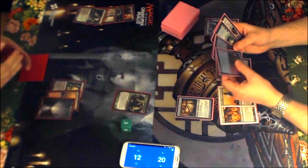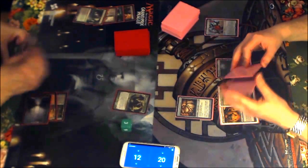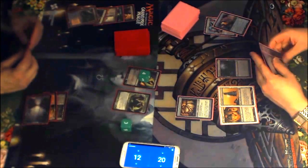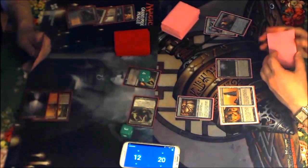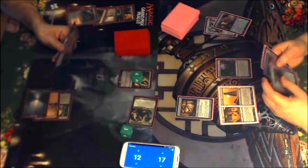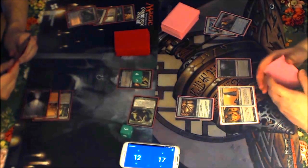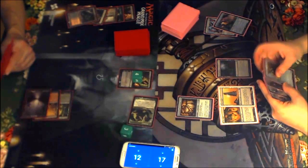Liliana at 3 loyalty is really damn annoying. As long as I get to draw and cast Karn I can get rid of her, but then he gets rid of Karn with the Goyf. Awkward hands — not drawing the lands in time. Ballista on one just doesn't do a whole lot, but actually it kills Tarmogoyf — though it doesn't do it this turn.